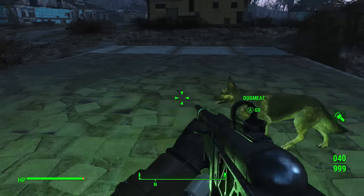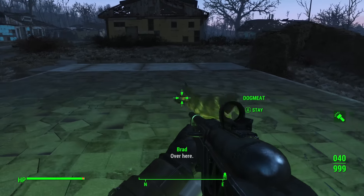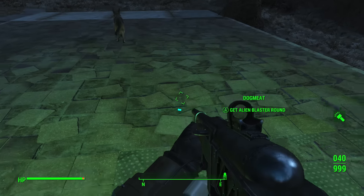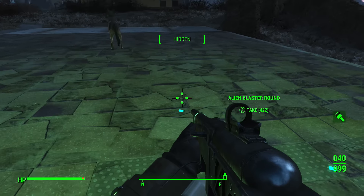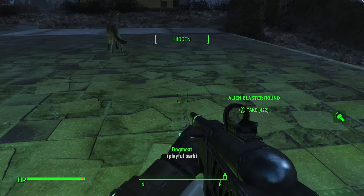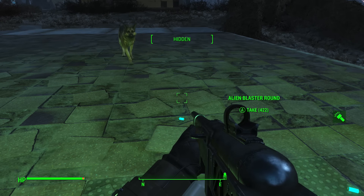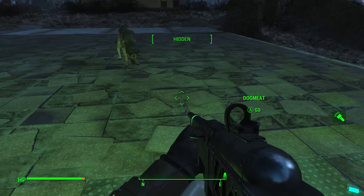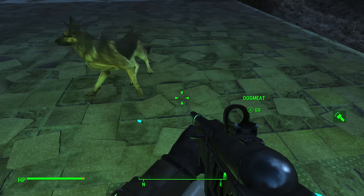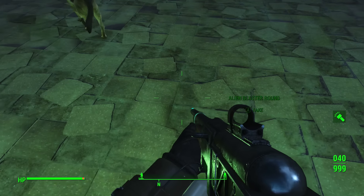Now back to the actual ammo stack duplication: once you have successfully done the Dogmeat duplication glitch with whatever ammo stack you want to double, you will end up having your stack of ammo back in your inventory as well as that same type of ammo on the ground that Dogmeat drops. From here, go into your inventory again and drop that same stack of ammo that you just duplicated with on the ground.